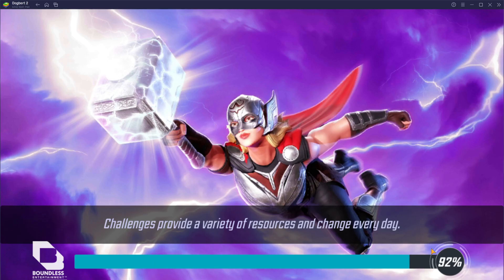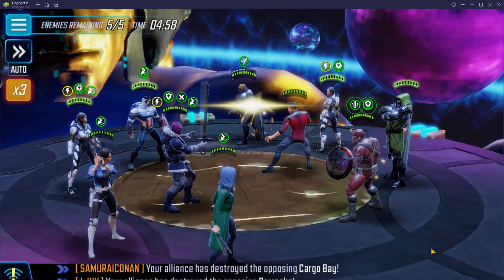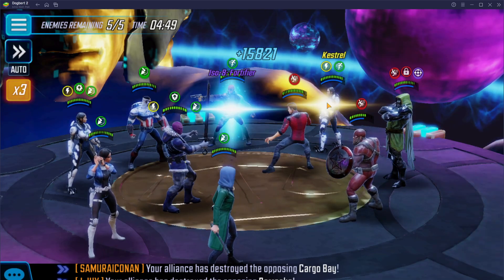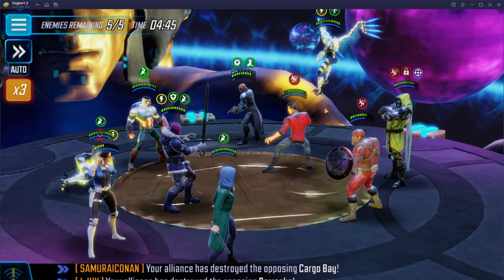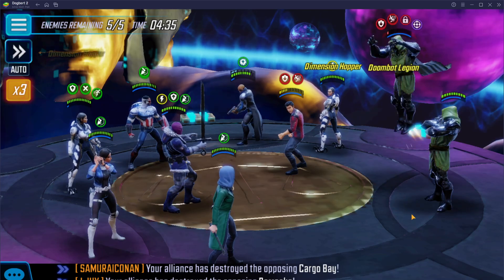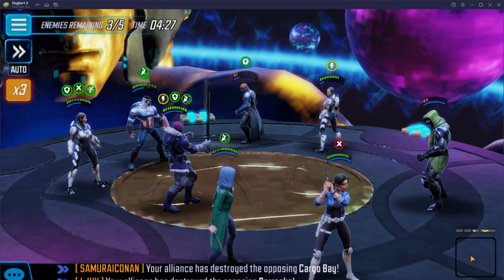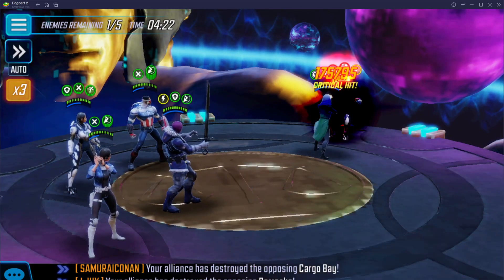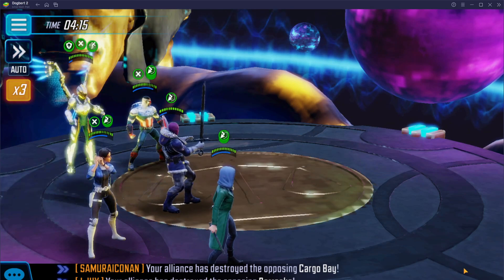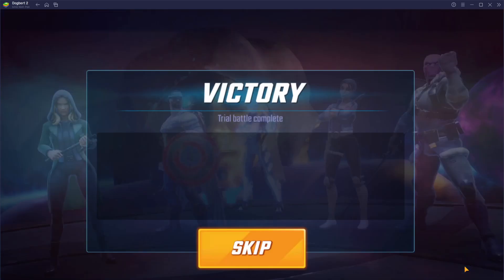Okay, now we can try to ability-block Doom — we got the ability block. We've got to deal with their Kestrel yet. Let's get ourselves some turn meter: goodbye Doom, goodbye Shang-Chi. Bye Nick Fury, who sits down to their Kestrel — we can stun her. And this became very efficient.